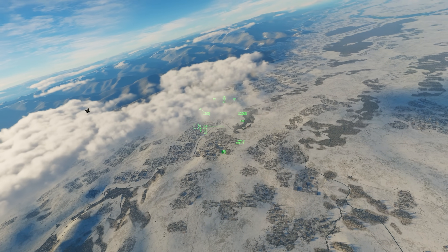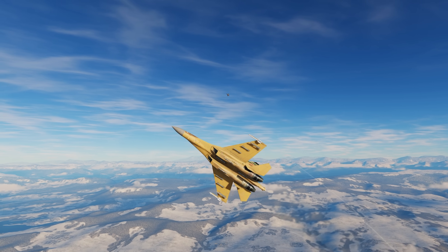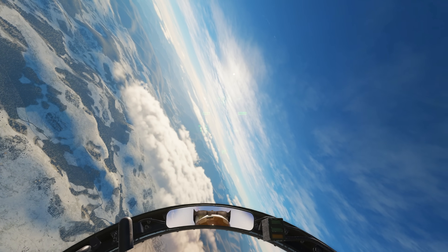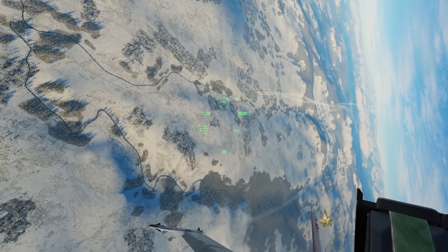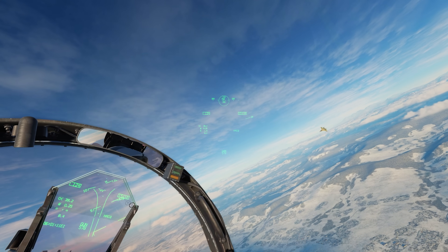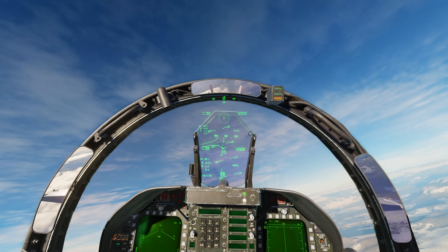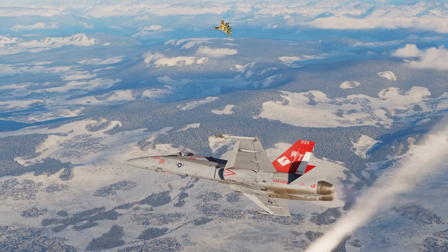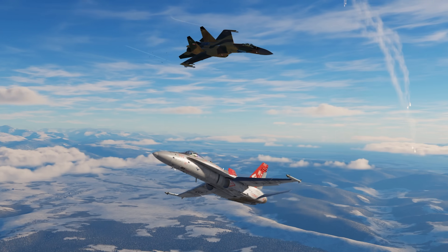Into the merge with the Sukhoi-35 — keeping it one circle. As expected, you have that typical flanker one-circle turn where it just absolutely crushes everything else. Trying to avoid the nose here. I am using a little bit of differential thrust — doesn't make a huge difference in the Hornet; I find it's most useful when you're at super slow speed. He puts those tracers right over my head — lucky to be alive.